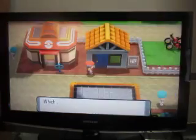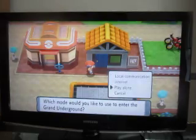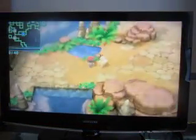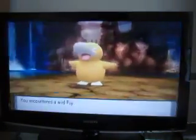Let's get our Explorer Kit. Into the ground — advanced underground. I'll just play it alone here. Thound Spring Cave. We can find some Pokémon down here that aren't normally available.